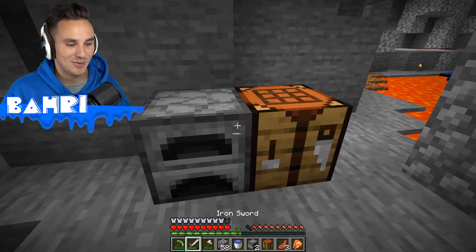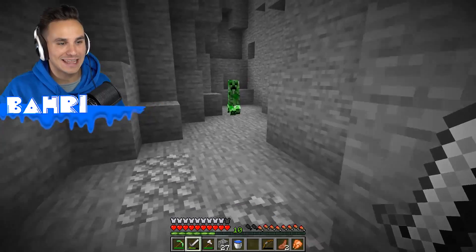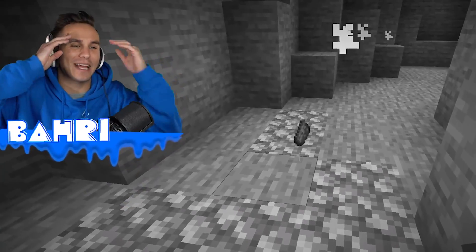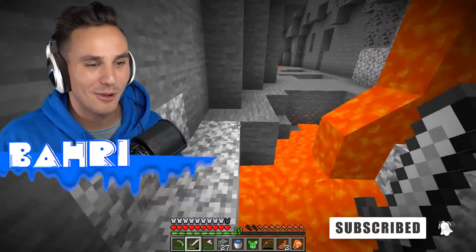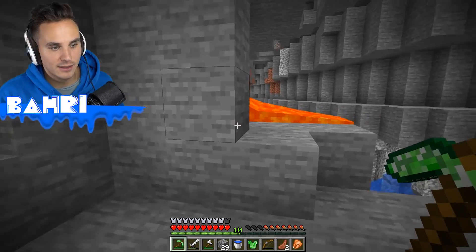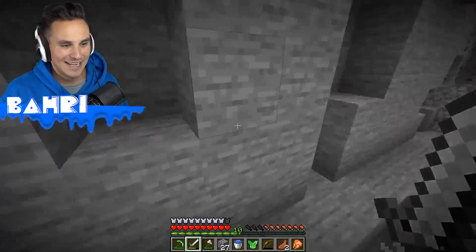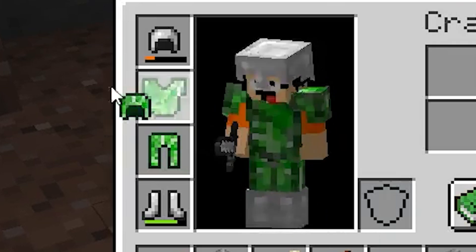We need to find a couple more creepers for the full set. Please drop a helmet — I want to see what will happen. Just don't explode buddy. Oh no, a chest plate. Come on, give us the helmet! We just need one more creeper — I really want to get one more helmet. Oh there we are. That one dropped a chest plate too — come on! Helmet, fingers crossed. We got the helmet! I've never been so excited to get a helmet. We got the full set now — boots, helmet, all of it!